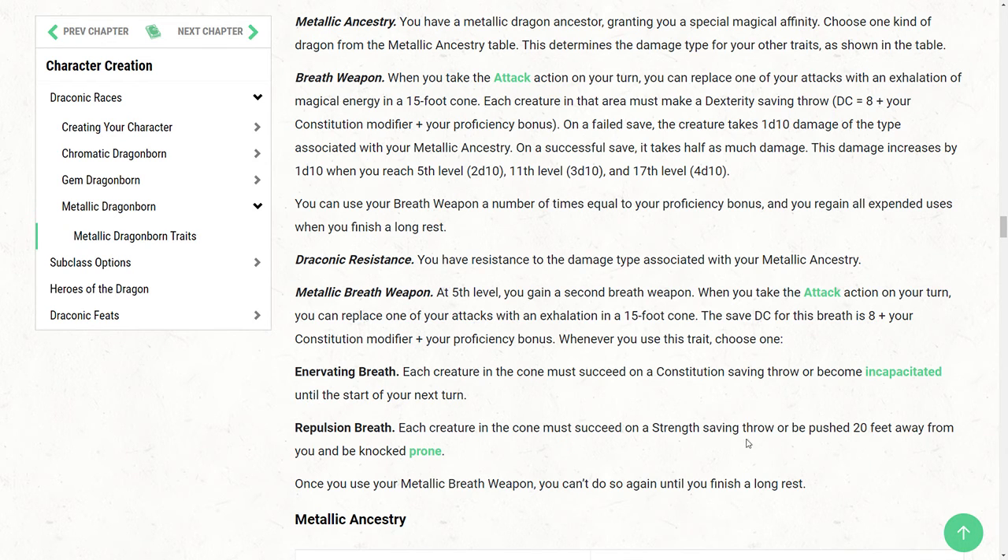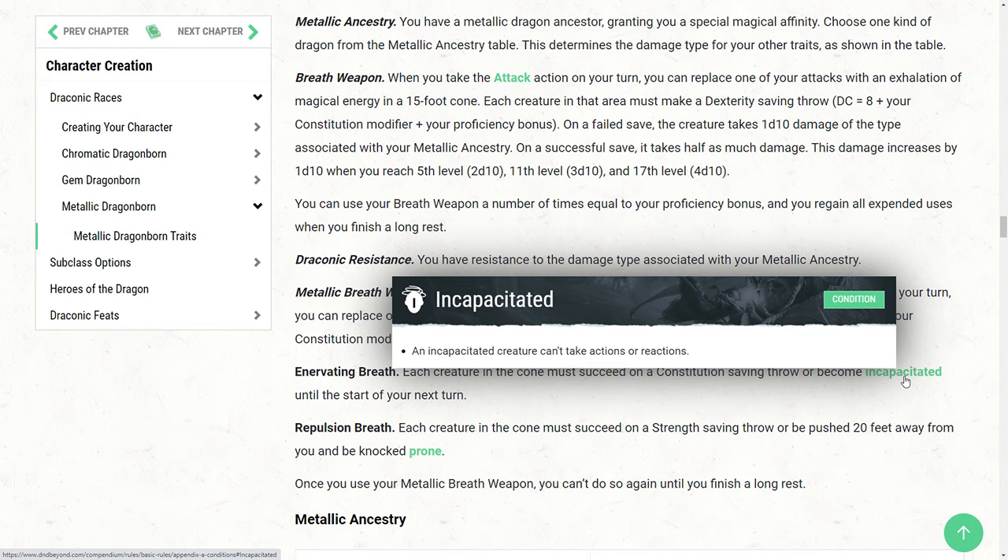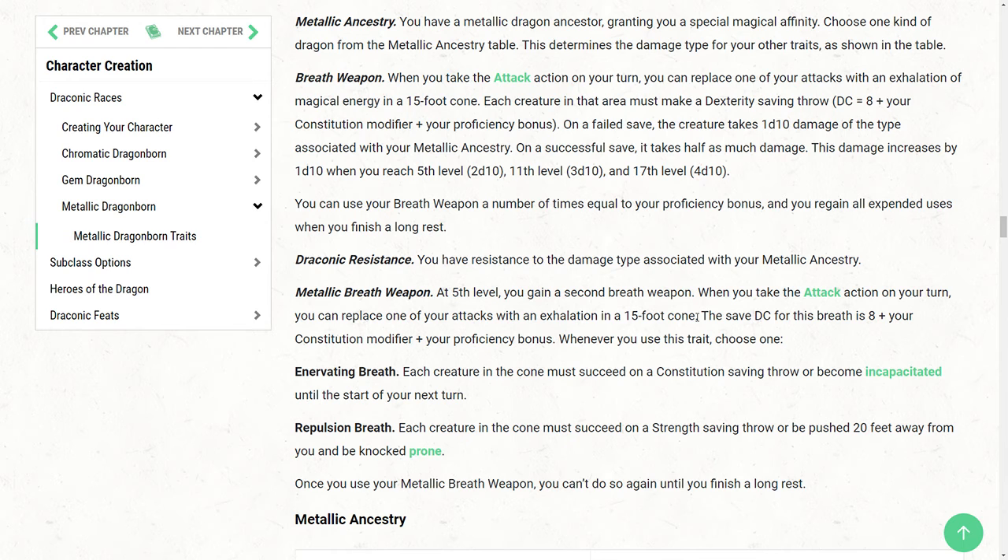Now it's important to realize the limitations of the incapacitated condition: it's just actions and reactions — that does include bonus actions — so they can't do anything, but they can still move. Incapacitated does not mean unconscious; that is an important distinction to be aware of. However, even though this is once per long rest, that is an encounter-changing and potentially ending ability. Being able to shut down all the damage and control of your enemy for an entire turn is great. It is based on constitution, which is typically a strong monster save — however, it's not typically a strong save for something like spellcasters, which would be very handy to incapacitate. So overall, a very interesting option.